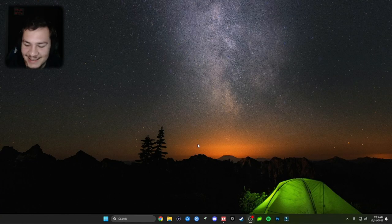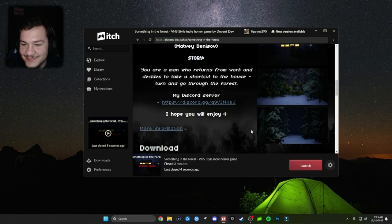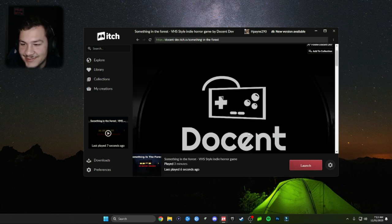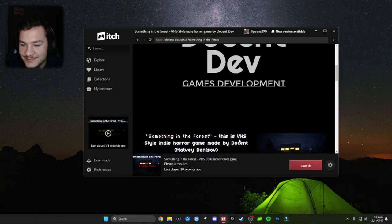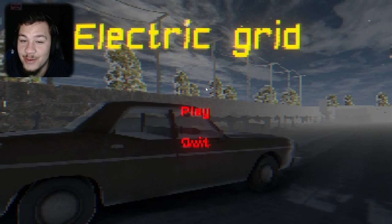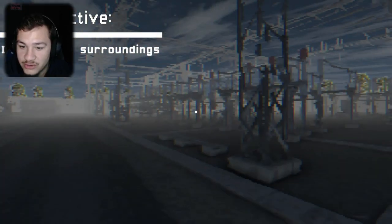That was it. Alright, that was Something in the Woods — sorry, Something in the Forest. That was really short. I'm gonna see if I can't find something else. For the sake of the video, we're gonna play Electric Grid, where you're working on an electric grid.